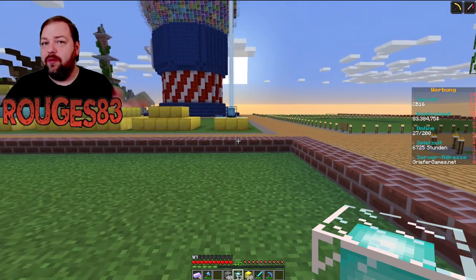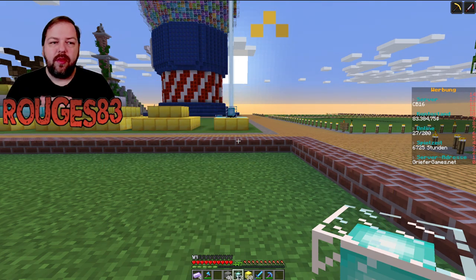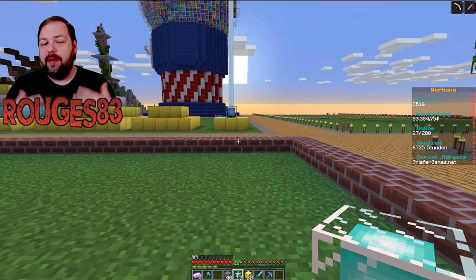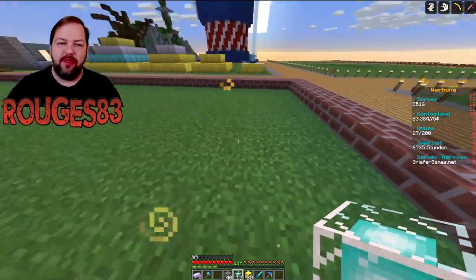Das kann euch zum Beispiel helfen, wenn ihr irgendwo Erde abbaut – geht ein bisschen schneller. Oder wenn ihr euer Haus niederreißen wollt, setzt euch einen Beacon hin, macht den Haste-Effekt an und habt dauerhaft Haste, ohne dass irgendjemand einen Booster dafür aktivieren muss.